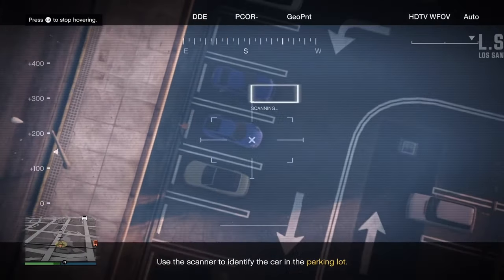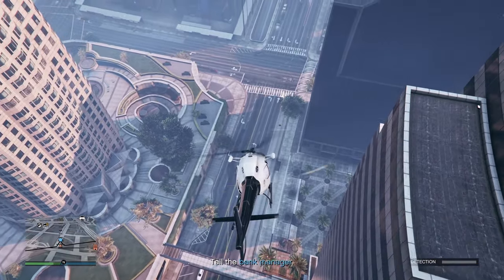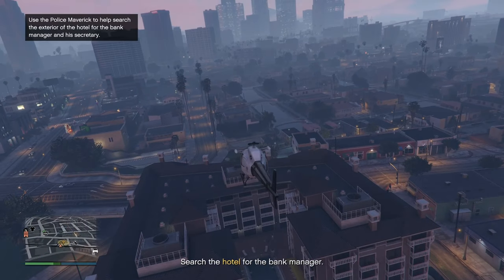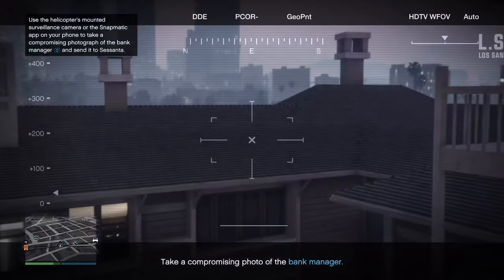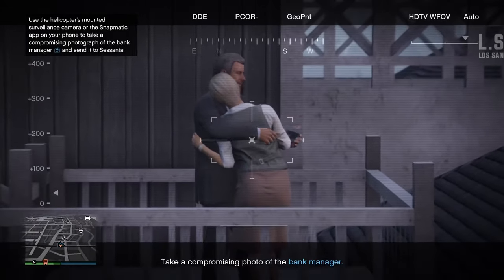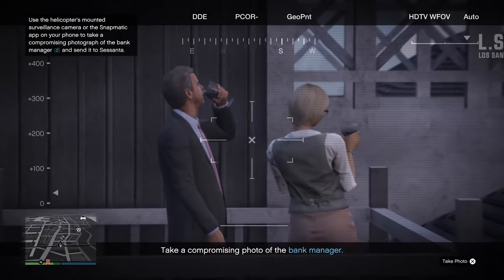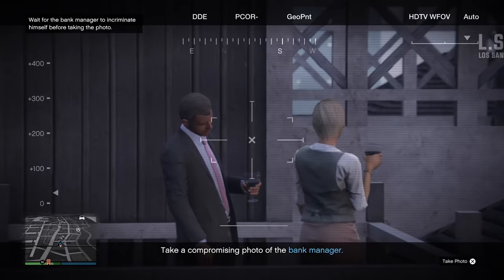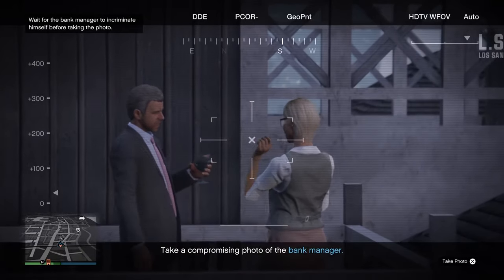Once you get to the next step of the mission you have to locate the bank manager's car. The car is always this blue Porsche, so scan this one to continue. You must then follow him to the location he is driving to in the helicopter. You can use the focus camera to make this a little bit easier. Once he gets out of his car and goes into the hotel, find him with his girlfriend and press the left stick to make the helicopter hover, then enter the camera. Zoom in as much as you can until you have the option to take the photo. You have to wait before you can take the photo as the bank manager has to incriminate himself first — he basically has to be caught touching this woman. When he is doing this, get the picture. If you do it right, Susanta will contact you and confirm it is all done. Fly away from the location to finish the setup.